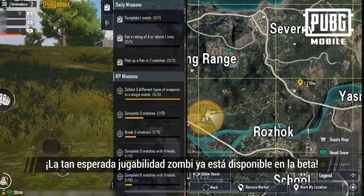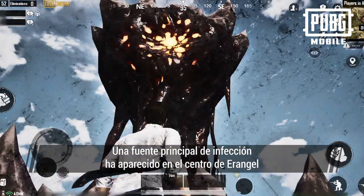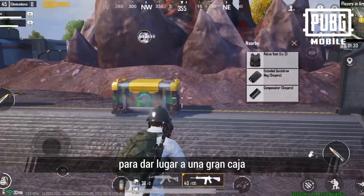The long-awaited zombie gameplay is now available in the beta. A core source of infection has emerged at the center of Air Angle. Eliminate zombies in the nick of time and the core infection source will explode for a large crate to appear.